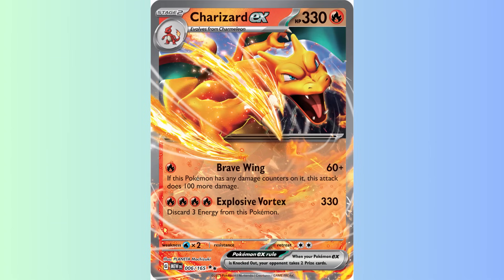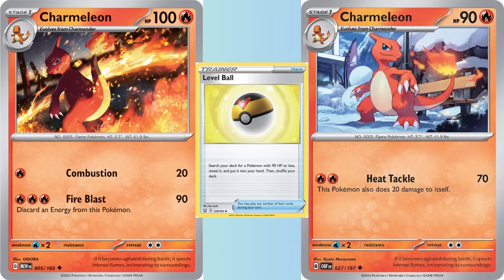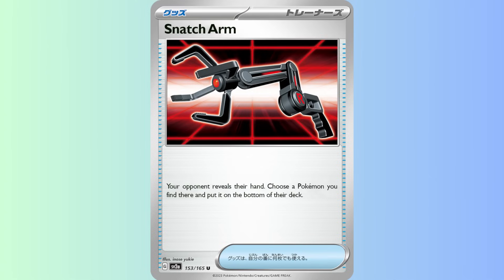You have to discard 3 energy as a result, but being able to one-shot nearly anything on your opponent's side of the field as early as turn 2 is something the deck was lacking. You either attacked for 200 with Arceus V-Star or 180 with Charizard EX. Now it's 330 and people have to be afraid if they see 2 Charmander on your board at once. As I mentioned in my crafting guide, Charizard EX on its own likely won't be a top deck as you have to play something like Armor Rouge, which takes away a spot from a consistency card like Arceus or Pidgeot.